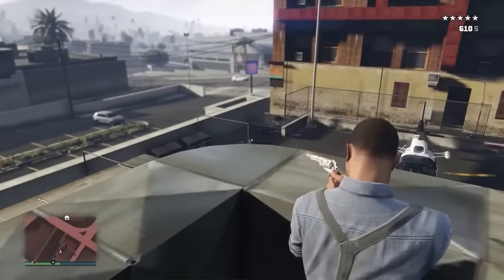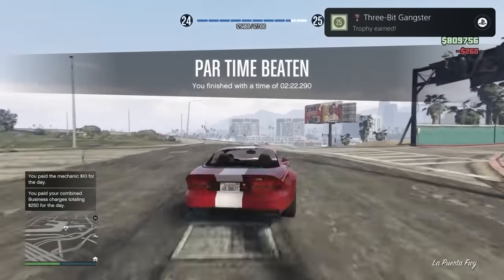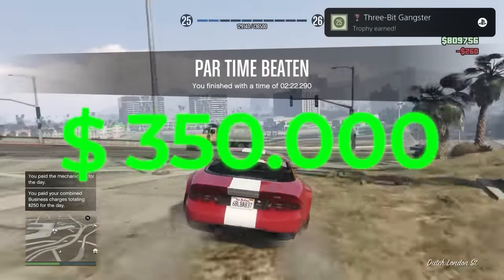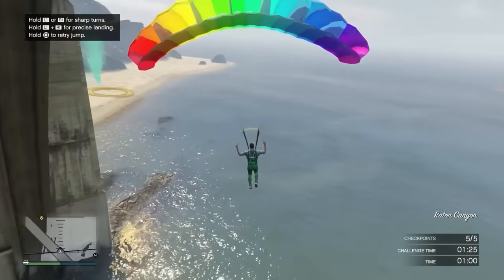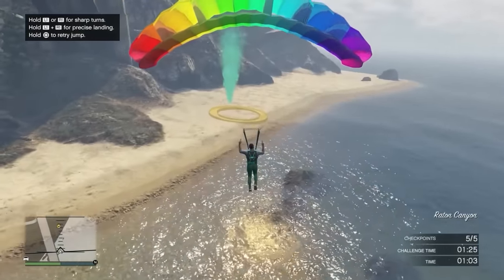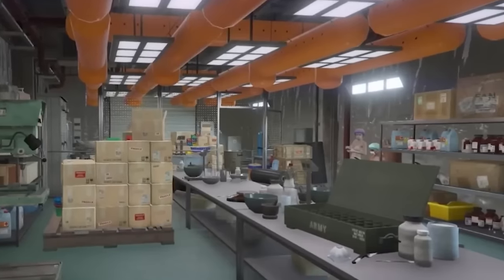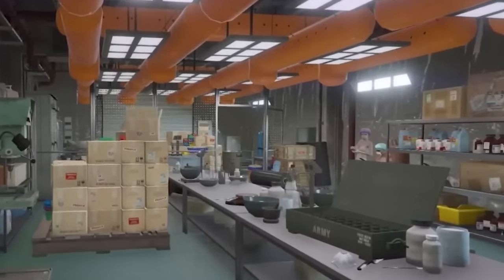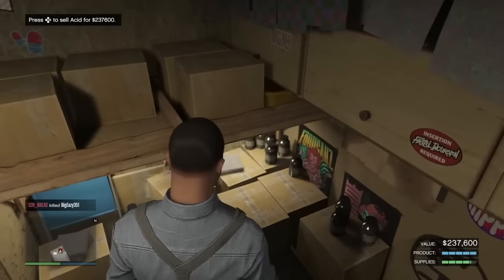I waited until the weekly reset on Thursday mornings, which meant I could do my HSW and normal time trials again for another $350,000. Because it was a new day, I also completed 10 more skydives for another $150,000. I then completed another stash house to stock up my acid lab and finished off the episode by completing an acid lab sale mission. Head into your acid lab — either go into the Freak Shop or request it through the interaction menu via services, acid lab, request acid lab. Walk to the back where the acid is stored and sell all of your product.